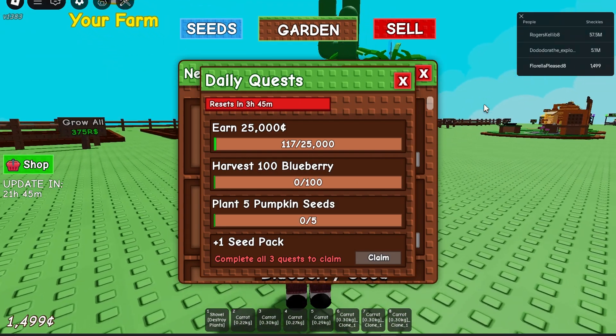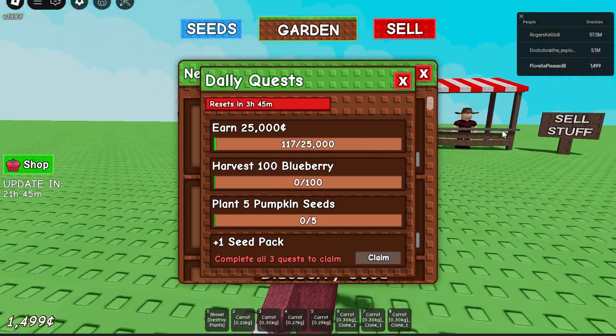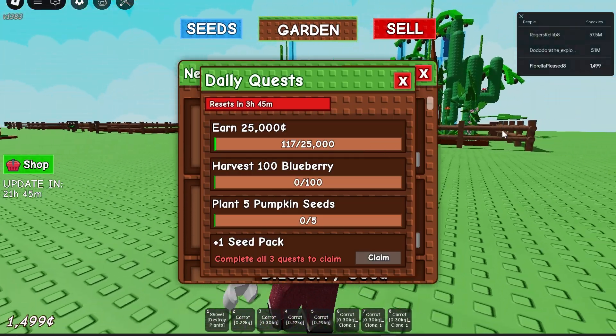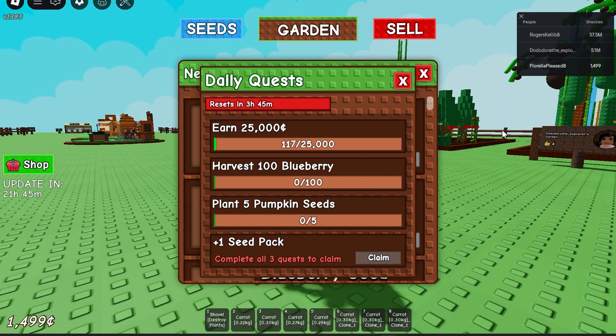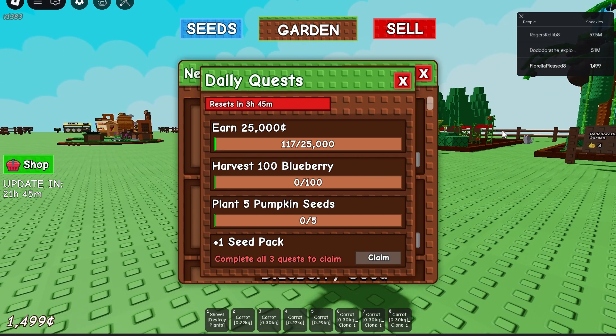I can't get these menus off my screen so you won't see my face for the outro, but thank you guys for watching. This is a free Grow a Garden script — links are down below. That'll be it for me, thank you and bye!